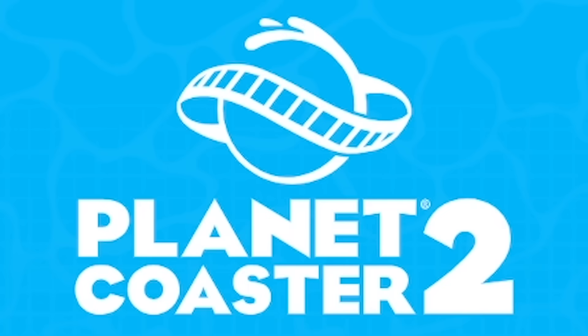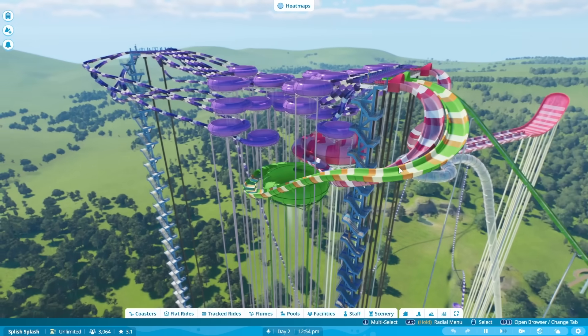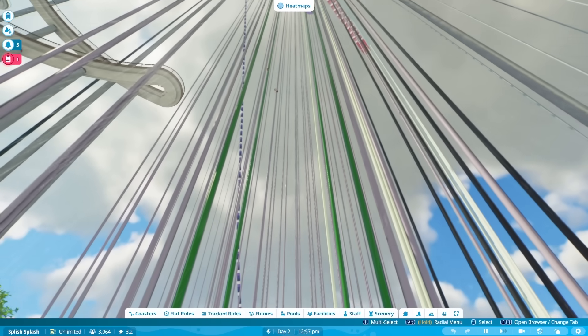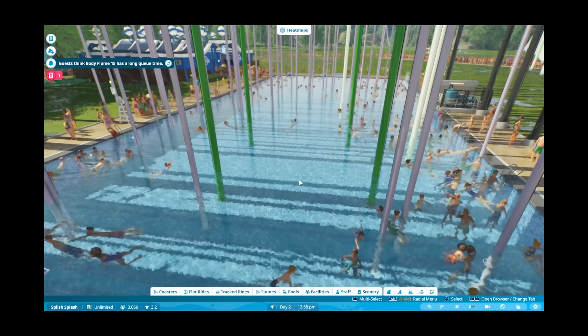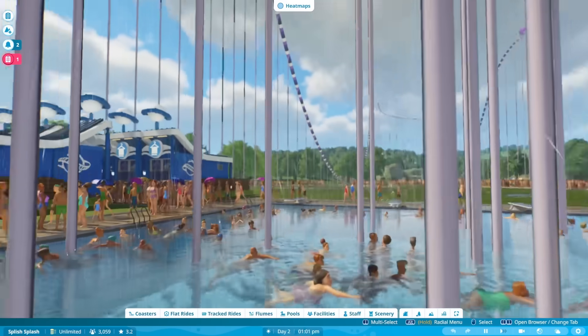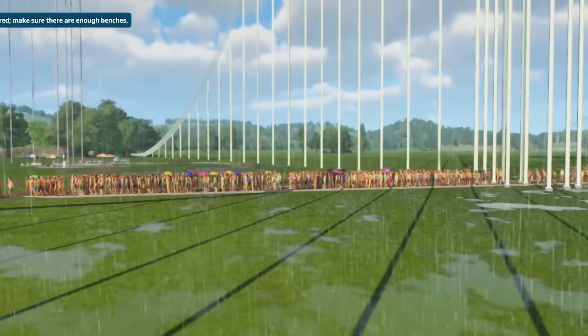Hello fellow engineers and welcome back to Planet Coaster 2. Last time we tested out the new water slides and made this monstrosity where if you look from below you'll see people just come flying down into this pool. I mean you could say it's raining men. But yeah this place was so successful that I figured we can't just leave it like this — the people deserve more.